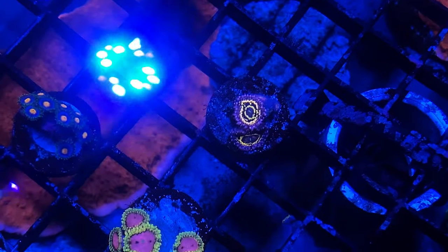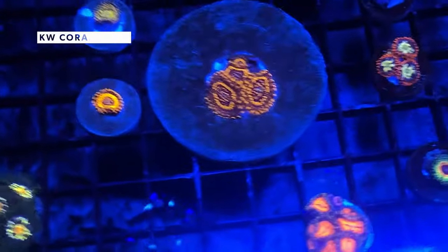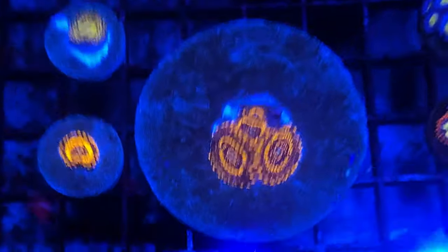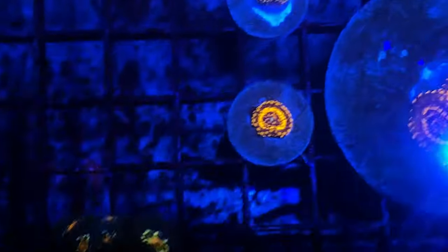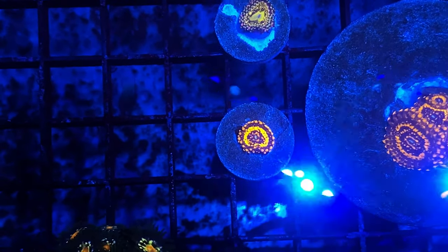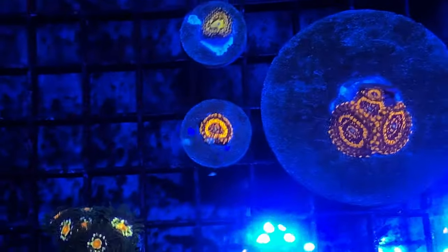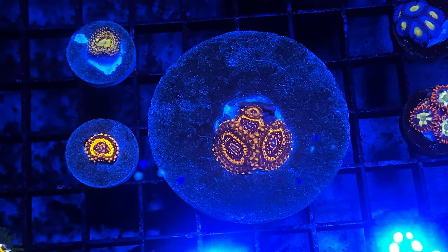I got this one a couple months ago — the light is hard to see, but we've got a stratosphere. I got this as I think a single head, and now we've got four heads — I promise there's four. The weirdest part about all this is I have three spellbinders and they all look drastically different. This first spellbinder is very nice — it's got a lot of black detail in it. Then this one here is also supposed to be a spellbinder but it's a little bit more bright on the orange side. I think it could be different lighting, so right now I have them side by side to see if it will get a little brighter in intensity, since they're kept at the same PAR.